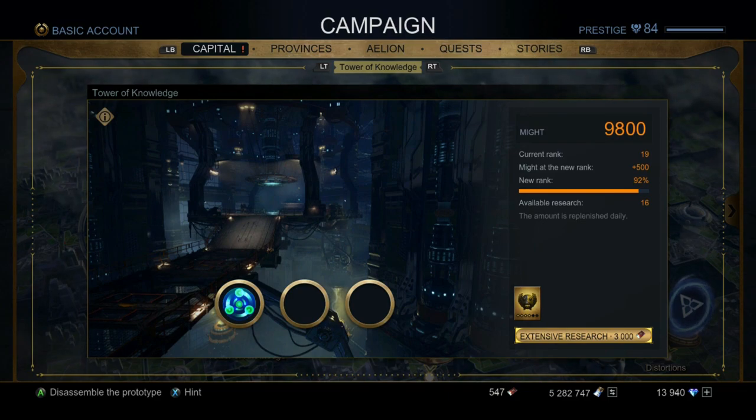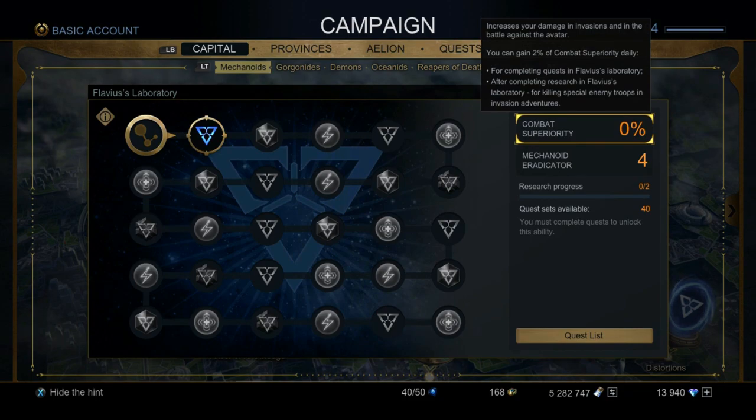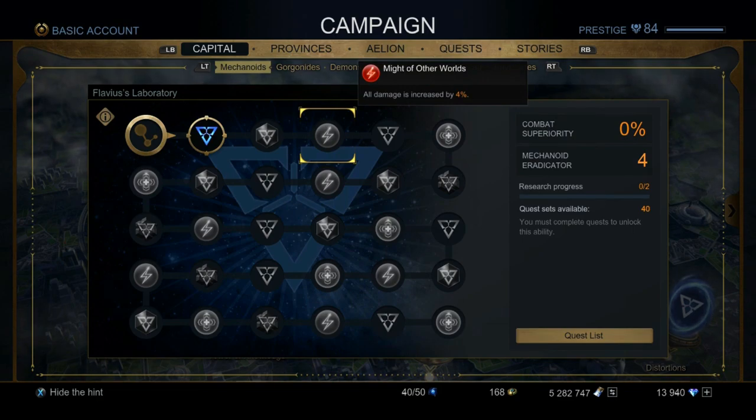Especially aim for the god mode — it's really good if you're running out of faith, and the catalyst of faith is great too. Next up is Flavius's Laboratory. I really recommend getting this done because each symbol you earn on an invasion you'll be able to retain. For example, the combat superiority order you won't keep when a new invasion comes, but the symbols you will. For instance, 'might for other worlds' — all damage increased by four percent — carries over to the next invasion. Knock these out as fast as possible.